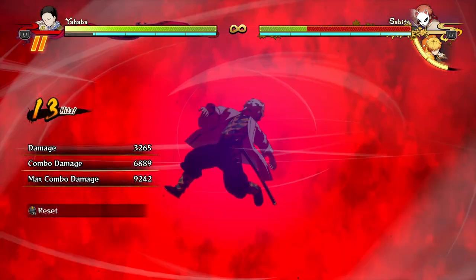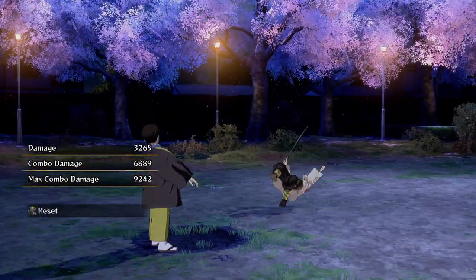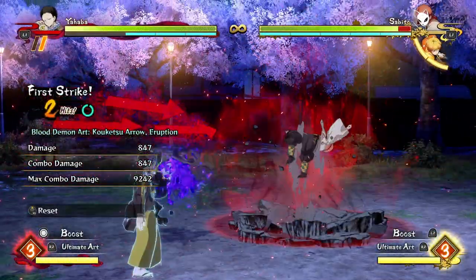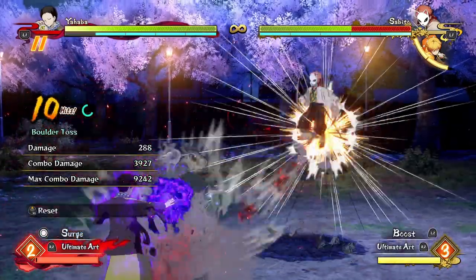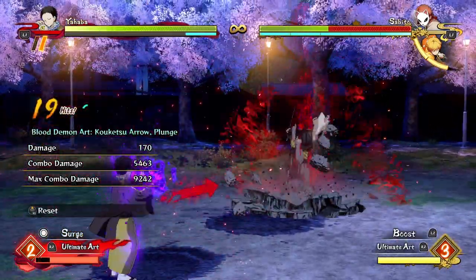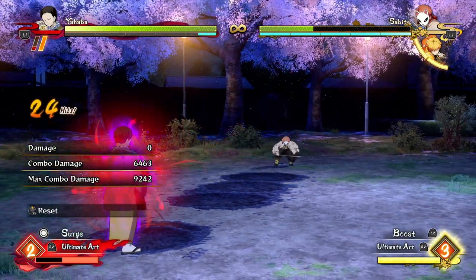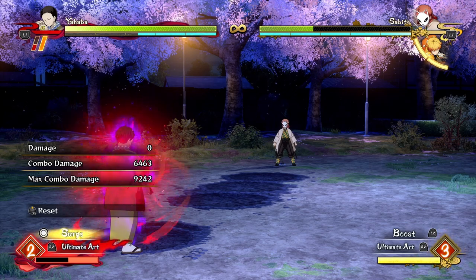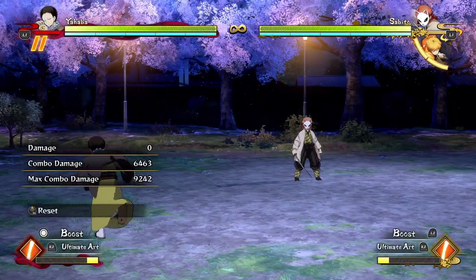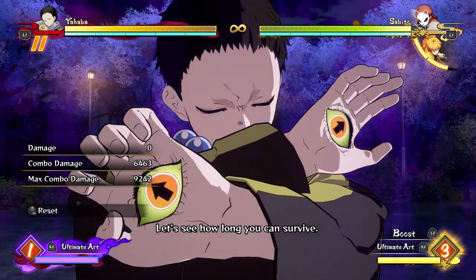Other than this, Yahaba is not going to be getting too many other combos. He does have his Twitter combos like this. If you manage to land stuff like this online — if your opponent just happens to get hit by your down arrow — you can do a big chunk of damage. You can loop things like that, and if you're in surge mode obviously you can do pretty ridiculous stuff.